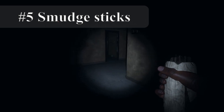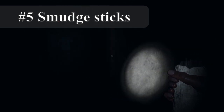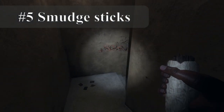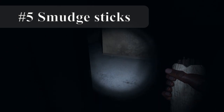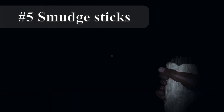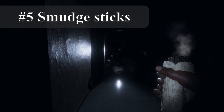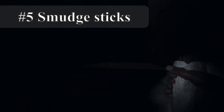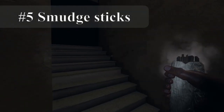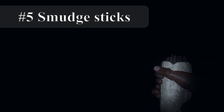Five: smudge sticks. These are warding tools with only one charge. When lit and within six meters of a ghost, it will prevent ghosts from hunting for 90 seconds, and 180 seconds for a Spirit. They will also delay a hunting ghost, giving you five precious seconds to hide. These also anger ghosts, meaning after that time is up it is more likely to hunt. Use smudge sticks to temporarily pacify an already aggressive ghost in order to buy yourself time for evidence.